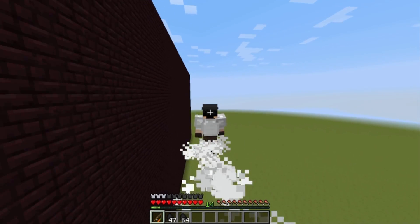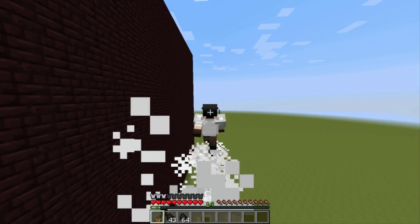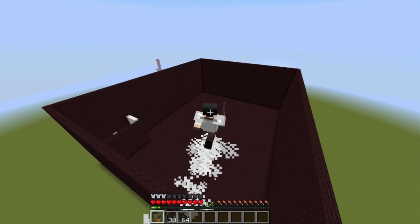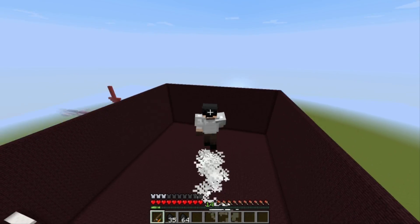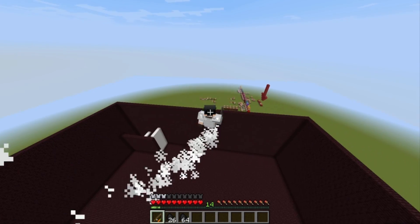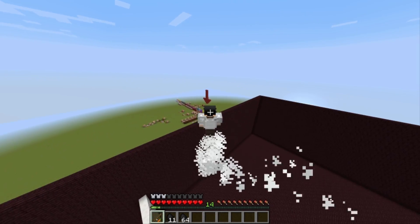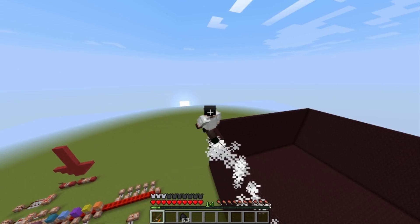If you notice, the coal in my inventory is going down by 1 every 1.5 seconds or so. But if I sprint — you have to use a sprint key, default is shift — you will move a lot faster in the air. But the fuel now goes down by 3 every 1.5 seconds. So you'll lose fuel a lot more, but you'll also go a lot faster.